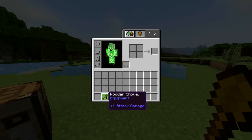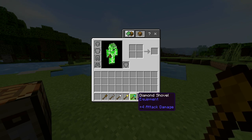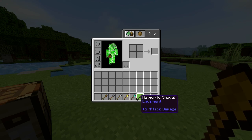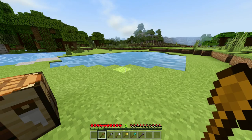Also in this game, alongside a wooden shovel, you also have a stone, iron, gold, diamond, and netherite shovel, all of which have different durabilities and can mine at different rates. But for now, you've got a nice wooden shovel.